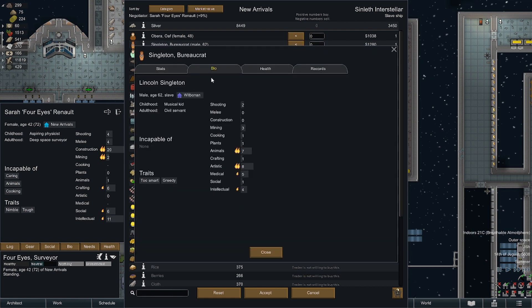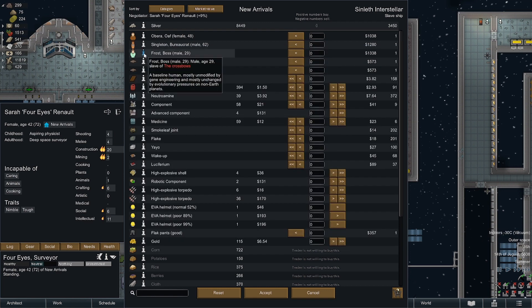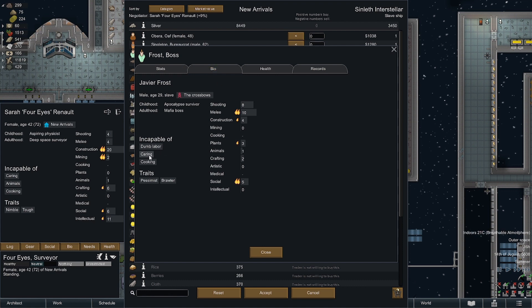Singleton. Let's have a look - musical kid. Too smart and greedy. Animals, artistic, medical, intellectual. What about that health? Itchy stab scar. Have a caring cooking. So this guy's a professor and a brawler. Health wise he's 100%. On the bad side. He might be the best one out of the lot.